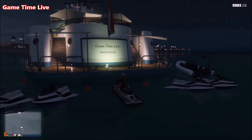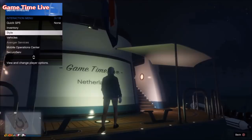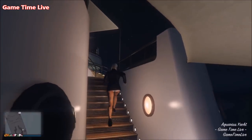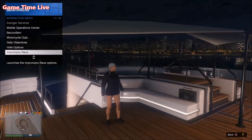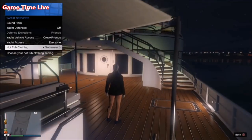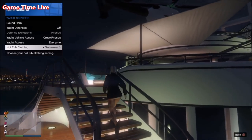Once you're at the yacht, make sure your head is empty — remove the bandana from your face so it's all empty. Now make sure the yacht clothing settings are set to swimwear. Go to yacht services, go to hot tub clothing, and make sure it's set to swimwear. If you're using a friend's yacht, tell them to set it to swimwear, or else this glitch won't work.